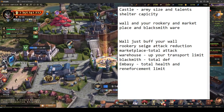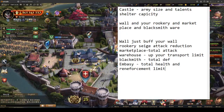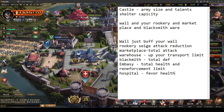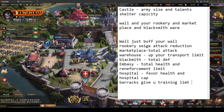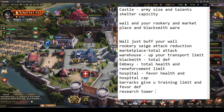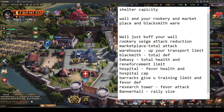Your hospital gives you fervor health and hospital capacity. Your barracks gives you training limit, total defense, and fervor defense. Your research tower gives you fervor attack. Your banner hall gives you rally size — at level 10 it's about 200k, which is pretty sweet.